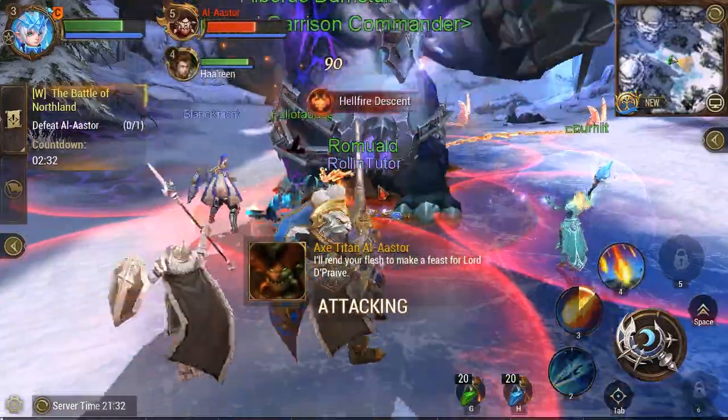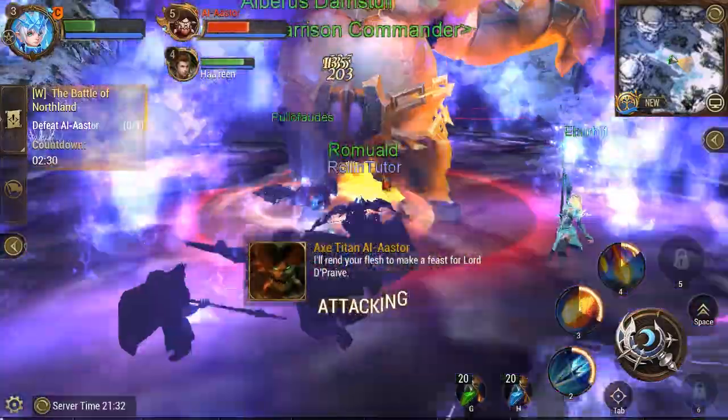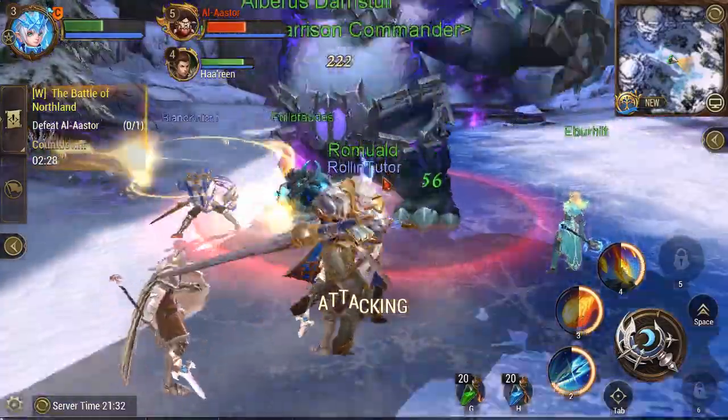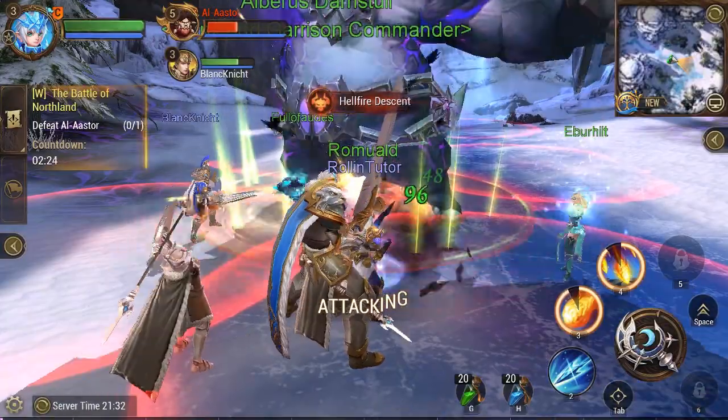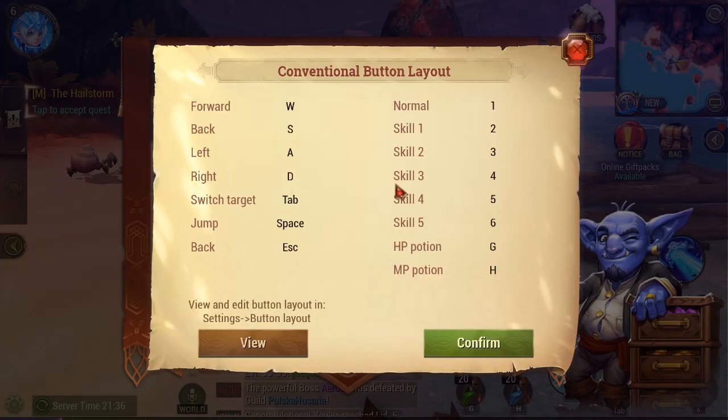I'm going to make a video series covering all the different stuff I've learned — how to gear your character, the best way to level up, and how to get experience. This first guide covers leveling and everything you should be doing every day to get the most experience. I've started a new character. I'm out of the tutorial area now. On the Steam version, it'll show you how to control your character: WASD keys, spacebar to jump, and hotkeys you can change in settings.